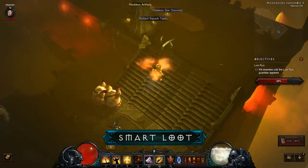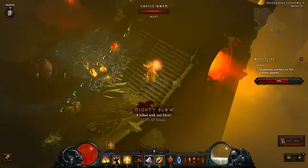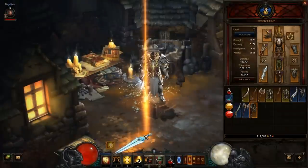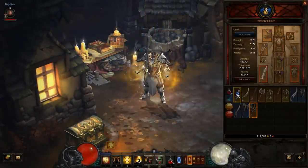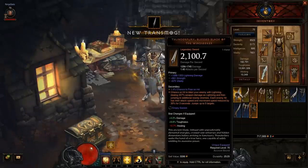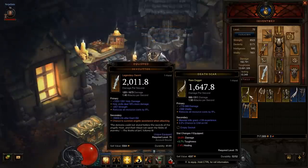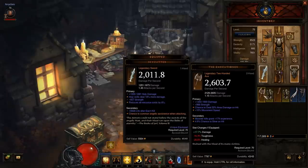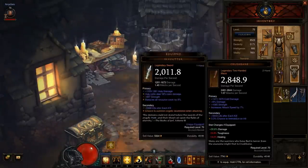Loot 2.0 also introduces the smart loot system. As of Patch 2.0.1 and moving forward into Reaper of Souls, every time an item drops — including legendary and set items — it now has a chance to be what we call a smart drop. A smart drop is an item that takes your current class into consideration when rolling its stats. As a result, players should now find more items that are relevant and useful to the hero they're playing. In addition, certain stats no longer have a chance to roll on class-specific items, so say goodbye to mighty belts with dexterity or strength mojos, and hello to better loot.